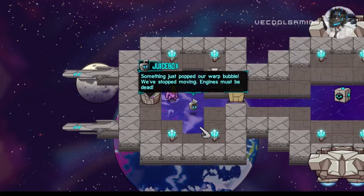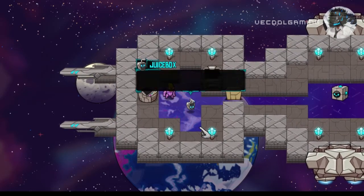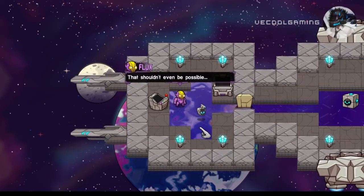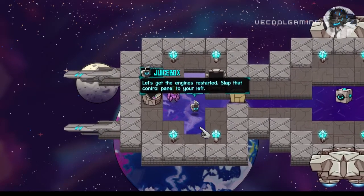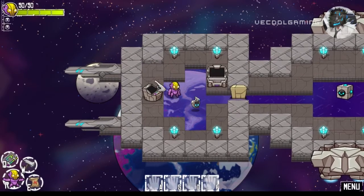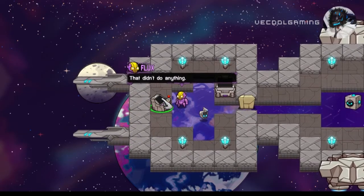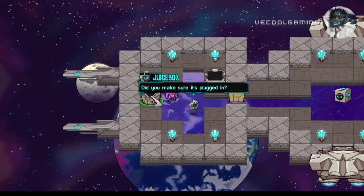Something just popped our warp bubble — we'll stop moving. Engine must be dead. That shouldn't even be possible. Let's keep the engine going. Slap the control panel to your left. Slap like this. That didn't do anything. Did you make sure it's plugged in?